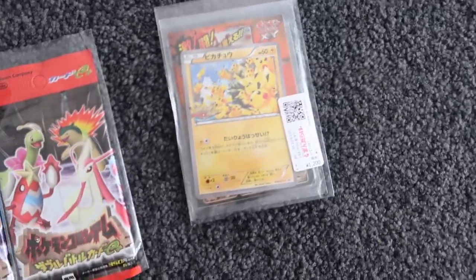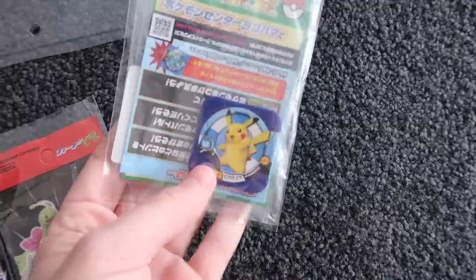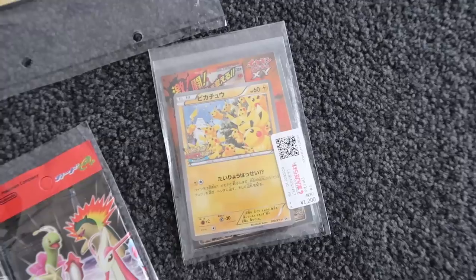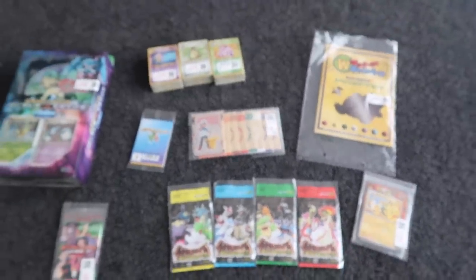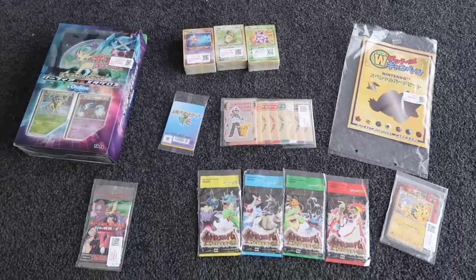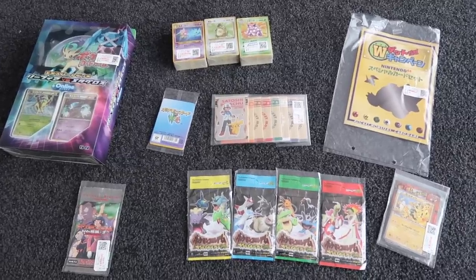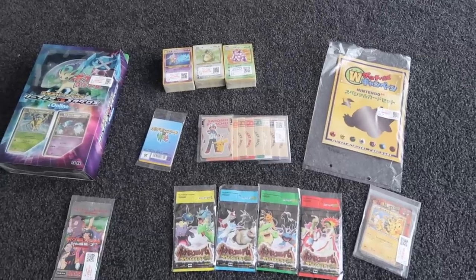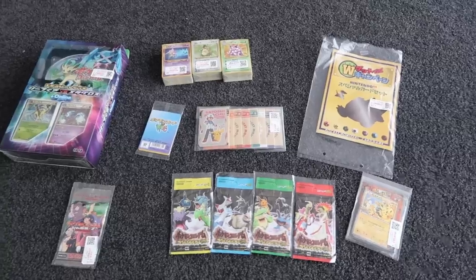We also got a $12 Pikachu promo that comes with a whole bunch of different stuff - I think it was given out as some kind of promo. Can't go wrong, I think that's really rare. That's pretty much everything I picked up as the second-hand haul from Japan. There's always such sick products there - really rare stuff you'd never think about. I'll definitely do an unboxing video of everything, so make sure you stay subscribed. Thank you so much for watching, and keep on gaming!